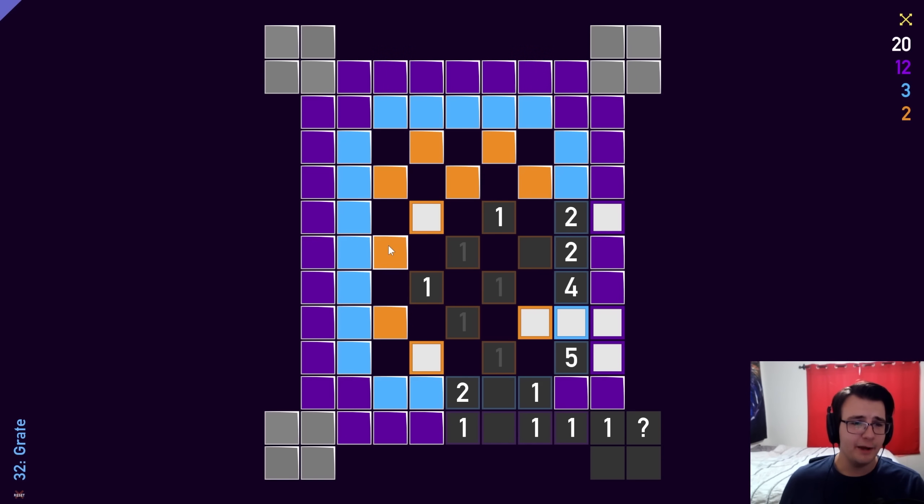1 of these 2 is a mine and 1 of these 2 are mines, so everything not adjacent to one of those two 1s is not a mine. If 1 of these 2 is a mine, then all 3 of these are non-mines.